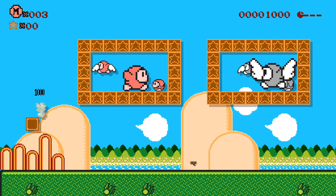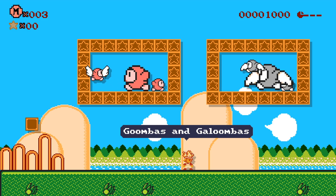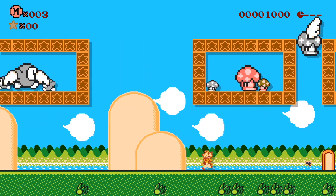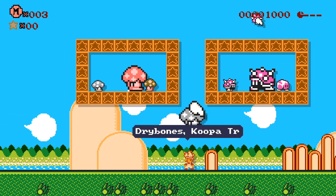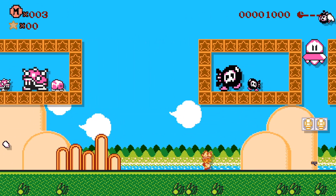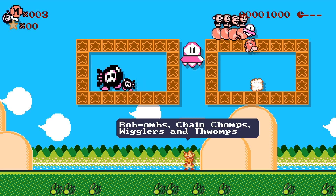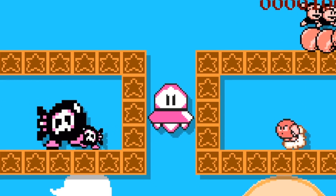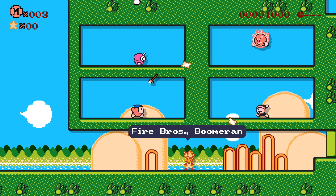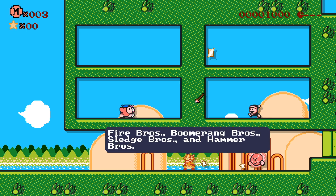We got Goombas and Galoombas, which are all going to be changed into enemies from Kirby. So you've got to kind of guess what's what. Dry Bones, Koopa Troopas, Spineys, and Buzzy Beetles. Then Bob-Ombs, Chain Chomps, Wigglers, and Thwomps. The UFO Thwomp is especially cool. And then finally all the Bros — we got a mix of Kirby enemies with the Fire Bros, Boomerang Bros, Sledge Bros, and Hammer Bros all replaced. Super cool.